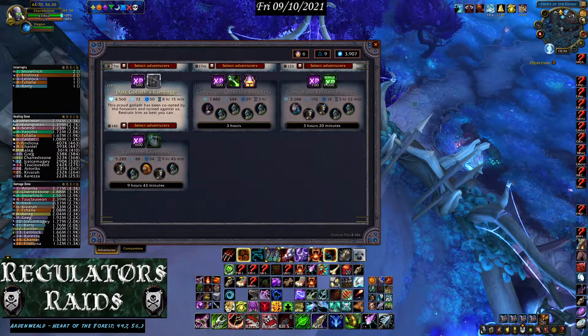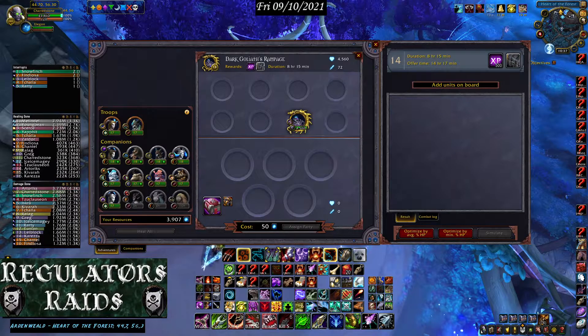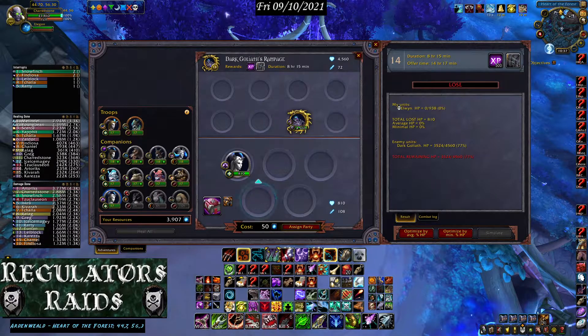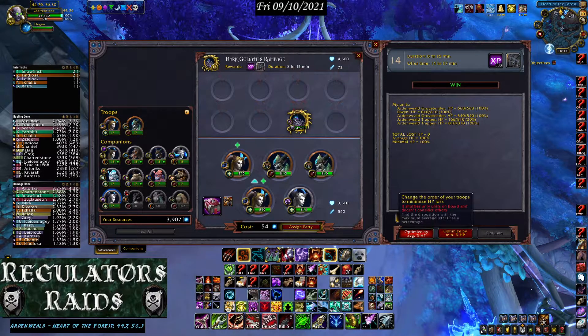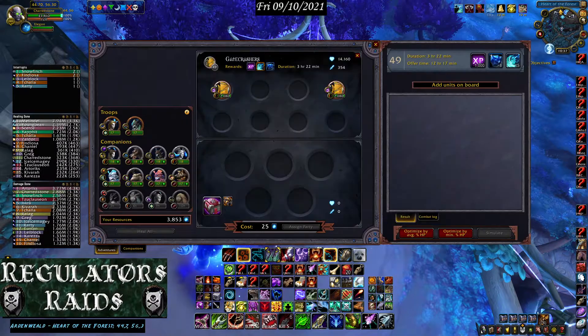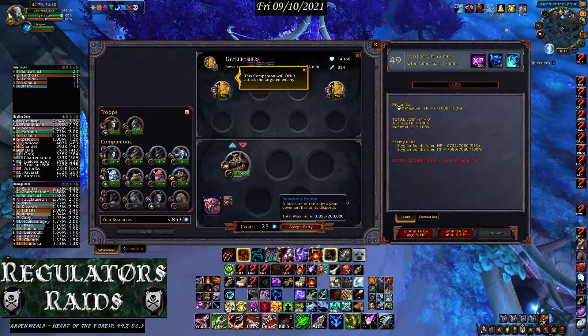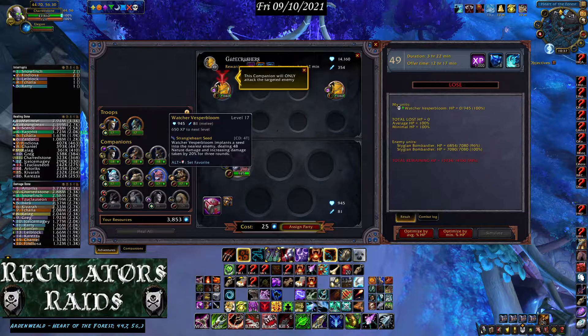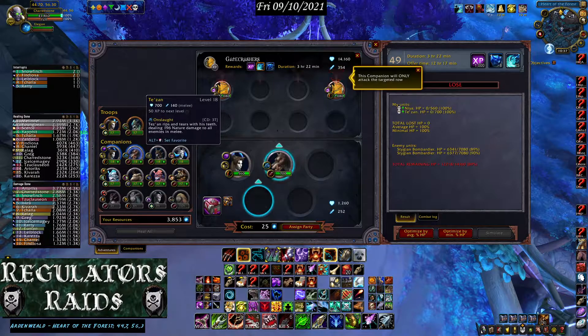On this one, switching troopers won't work, so I'm sending this group out as-is — you just click 'Send Party.' This level 14 mission should be easy to win with level 17 companions — boom, it works. Optimize and send it out. Now here's a level 49 mission; I don't think I'll be able to win it with any of my guys, but let's quickly try.